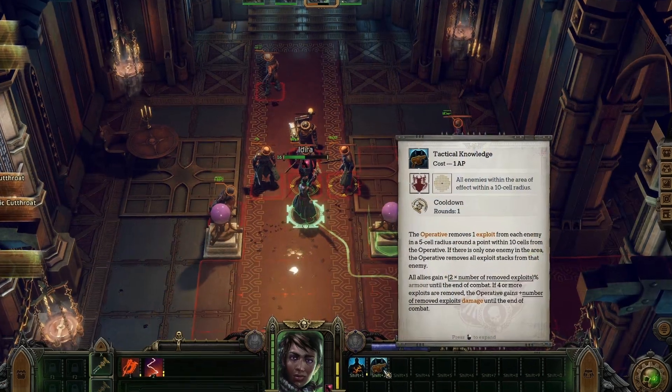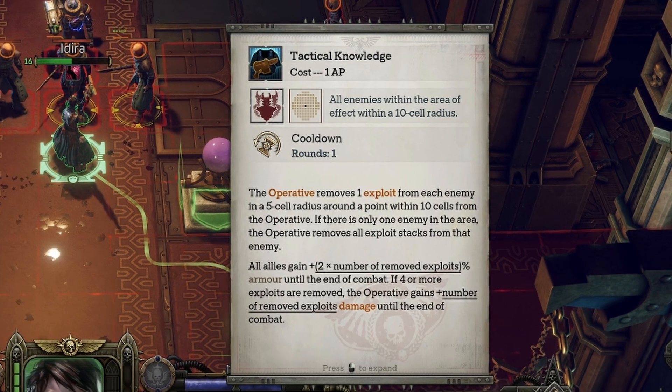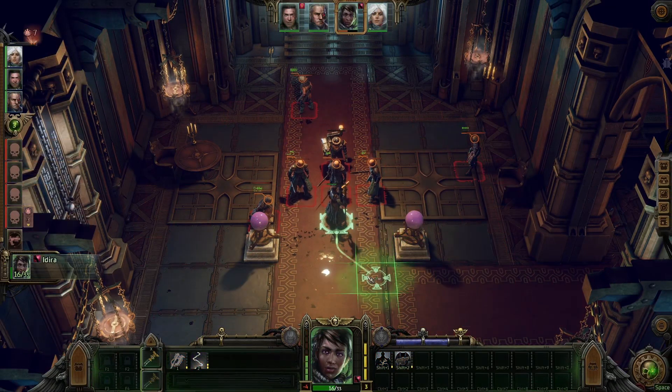Last but not least of the general archetype features for the Operative is the ability Tactical Knowledge. In exchange for one action point and either one exploit stack from multiple enemies within range — or all exploit stacks if there is only one enemy within the effective range — Tactical Knowledge grants all of your allies armor equal to 2 times the number of exploits as a percentage until the end of the combat encounter. Furthermore, if at the time of activation you are removing more than 4 exploit stacks, your Operative also gains a boost in damage output equal to the number of exploits removed until the end of the combat encounter.